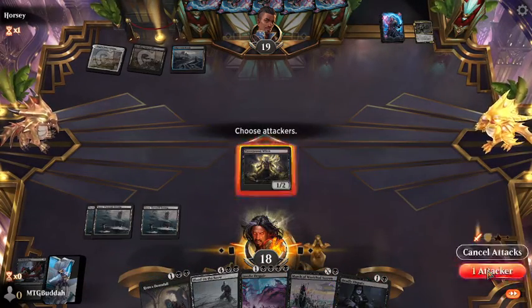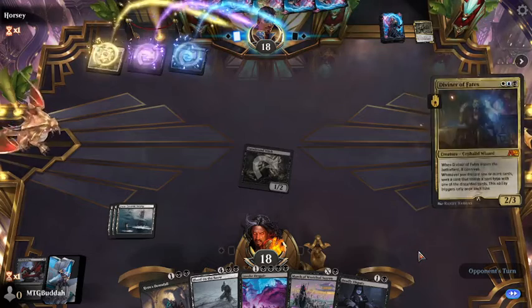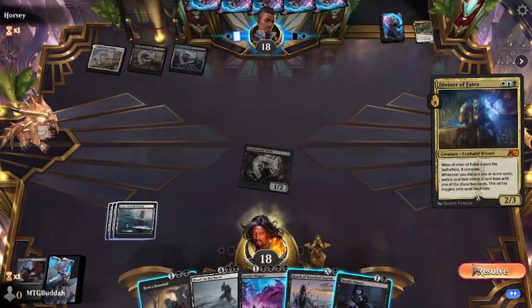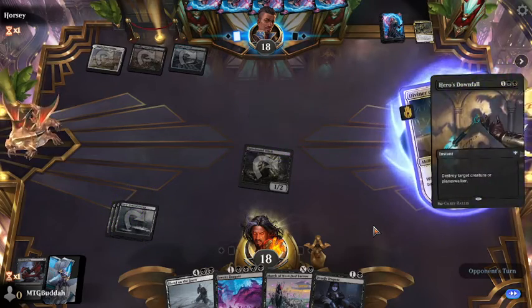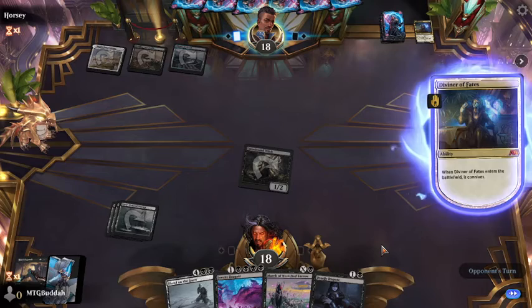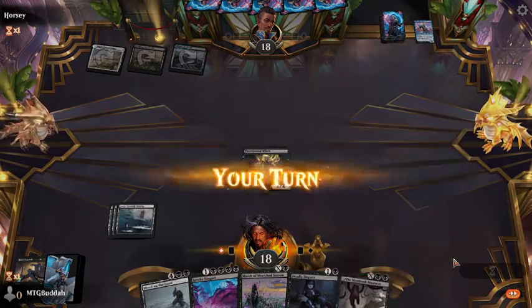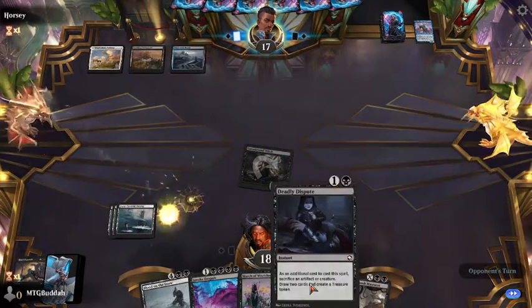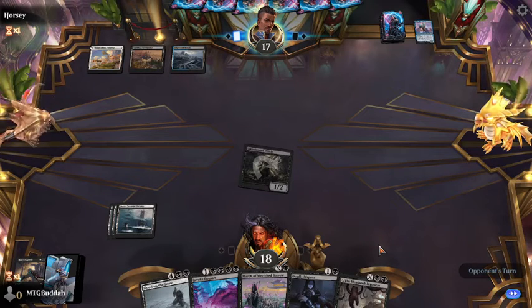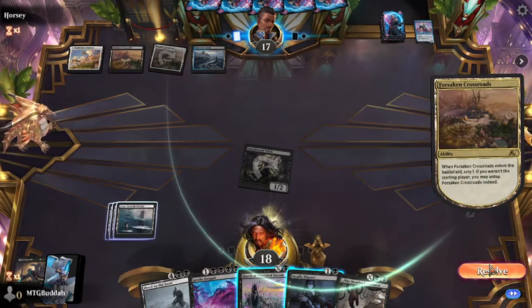All right, so we will go to combat and attack for one, and we'll see what he does. There's a creature that connives — as it enters the battlefield, we're just going to go ahead and kill it. We're going to go to combat and attack. If I need to, I can always Deadly Dispute this. This card is in here — if it gets some damage in, it gets some damage in, but once it dies, that's when its value really adds up, when you can draft one of those cards off of it.